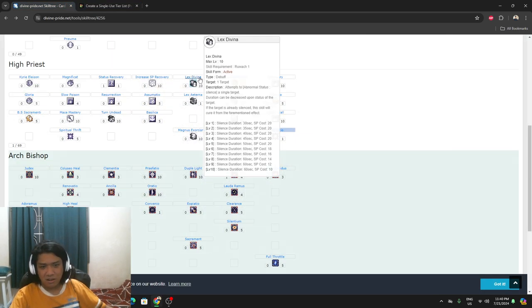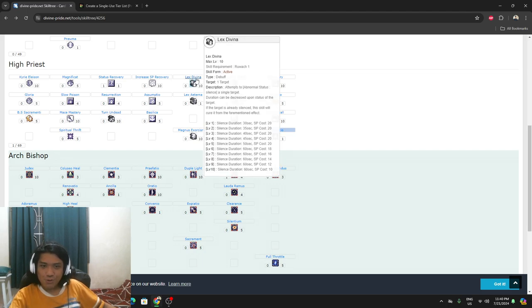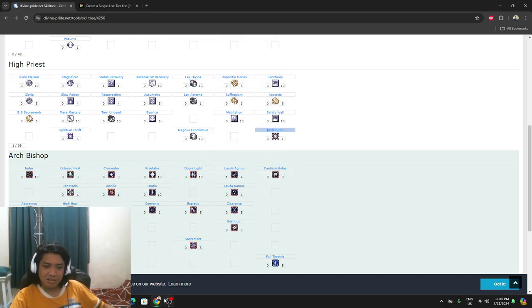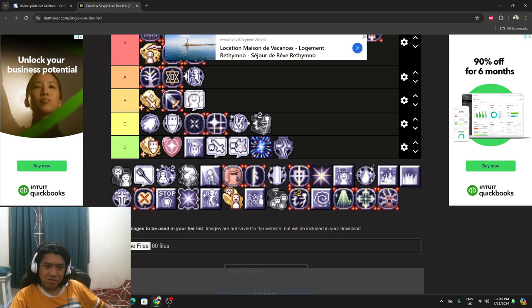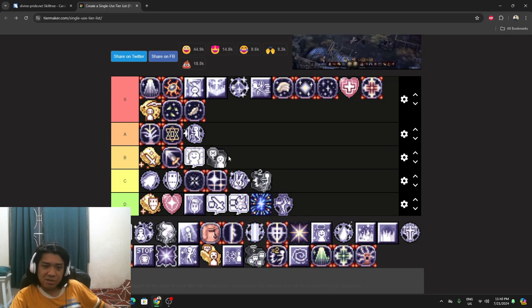Lex Divina — the divine law, a Silence skill. It attempts to inflict Silence on a single target, preventing skill use. If the target is already silenced, casting it again cancels the Silence. Still a single-target skill. It's really good but it's a 50/50 — maybe B class in PvP scenarios.